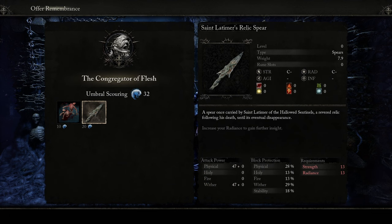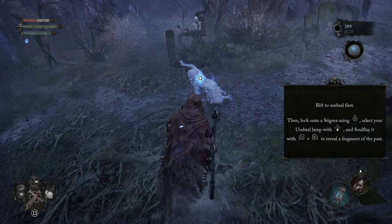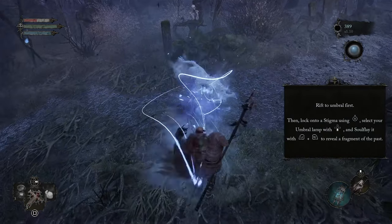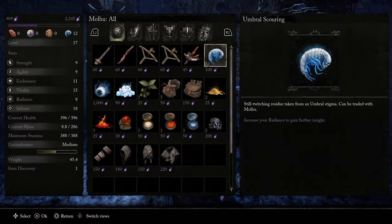Unlike other Soulslike games, you can purchase multiple pieces of equipment from each major boss, given you have enough Scurrings. You'll find most Umbral Scurrings by viewing stigmas, which are found throughout the world in the Umbral realm and trigger ghostly cutscenes that expand the lore. You can also buy them from Molu with vigor.